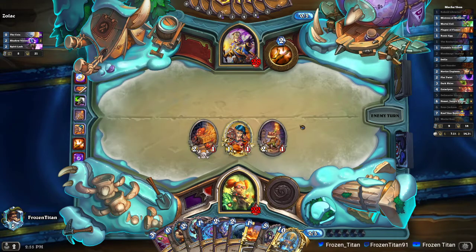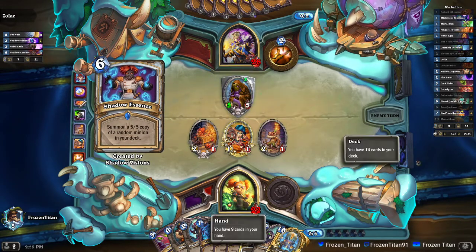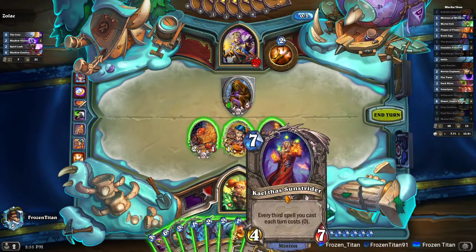Pretty much the rule of combo decks is: if there's something to mill, it is almost always going to be one of your combo cards.